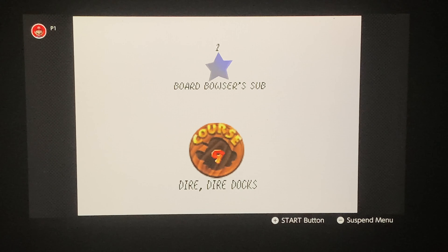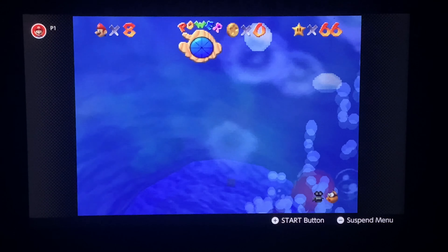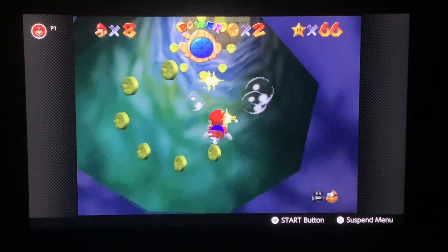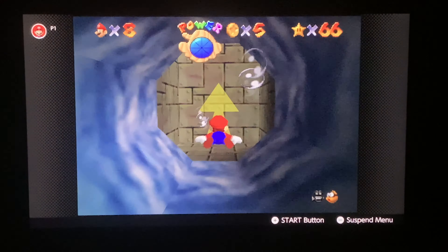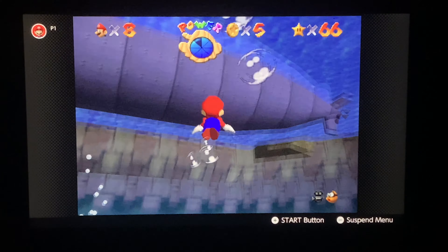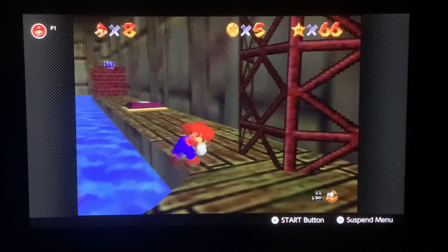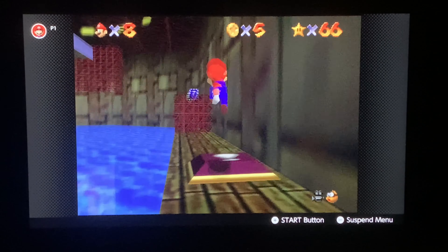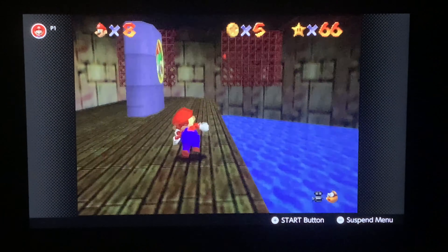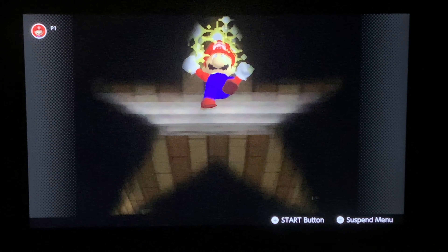The first star that we'll be getting is Board Bowser's Sub. All we have to do to get this star is to drop into the water. After that, we might as well swim all the way down and enter this hole. You should end up in this new area where you can find Bowser's submarine. Turn the camera around, hit this switch to make the stairs, head up here, and we got our first star!